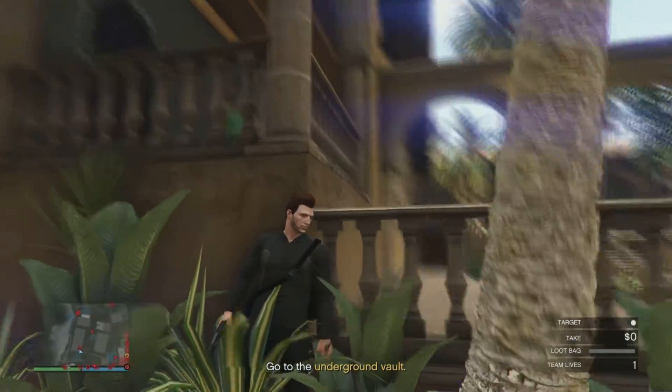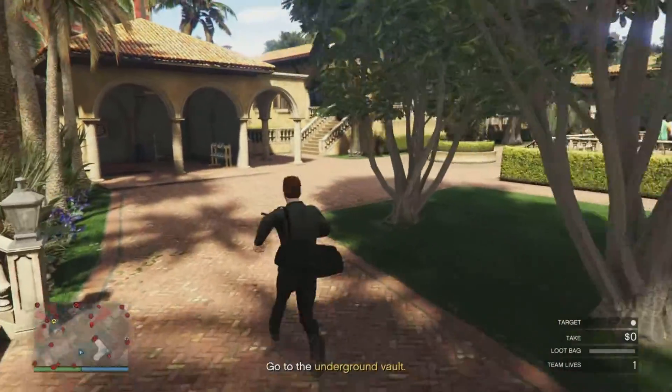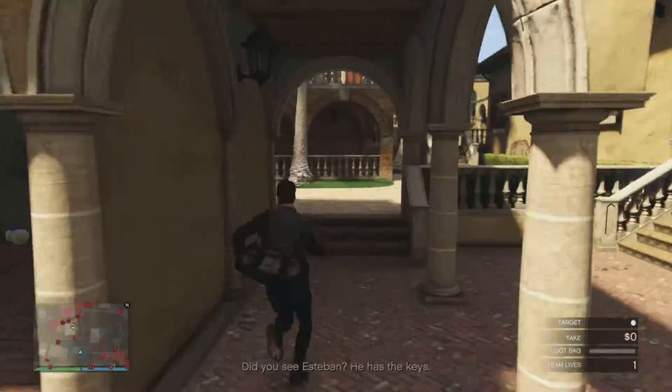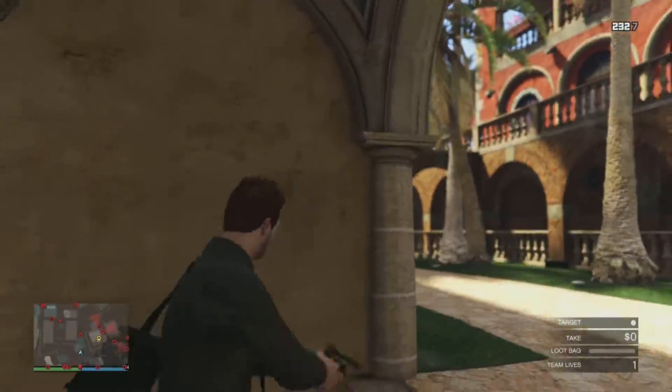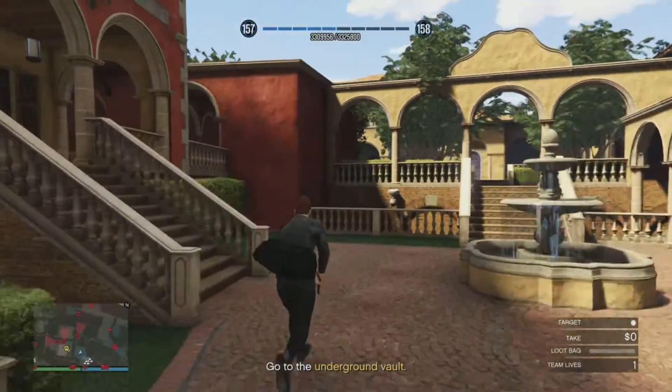If you're fast enough you can run through here before the guards even look this way, but unfortunately I wasn't quick enough to get past there. So moving on, we're just going to go ahead and take out the guards that we need to and get to the office.